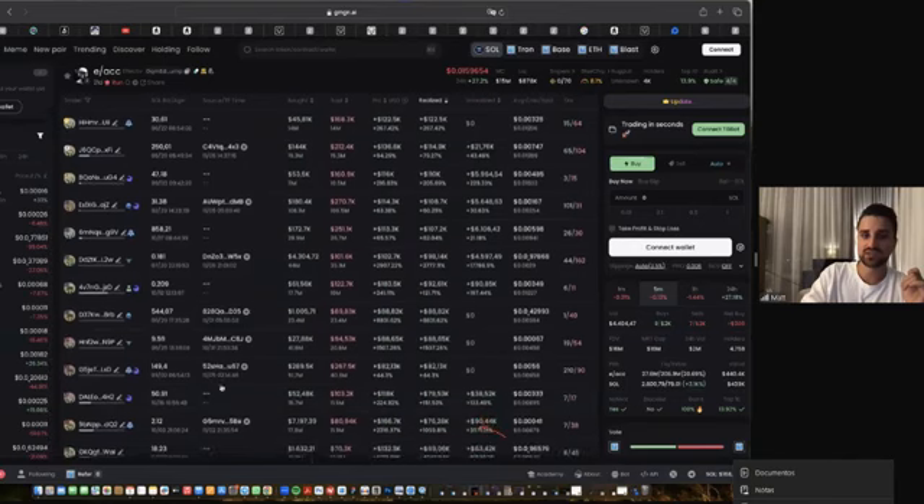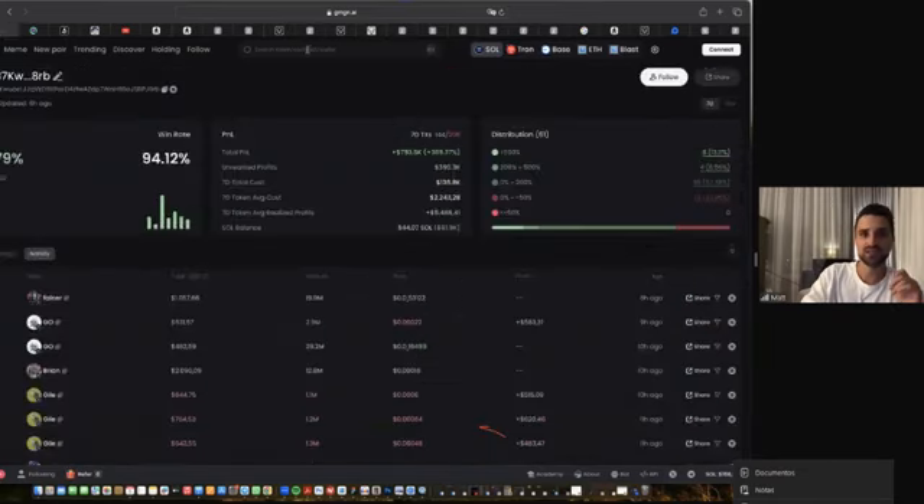We can go to that trader, copy his wallet, and implement it by searching the token contract or wallet address. Then we can see his win rate, the last seven days' profit — 606% — and he made $330,000 in the last seven days. His total PnL was $790,000. We can also see the full trade distribution: eight trades over 500%, four trades between 200–500%, 35 trades between 0–200%, and 14 trades between 0 and minus 50%.